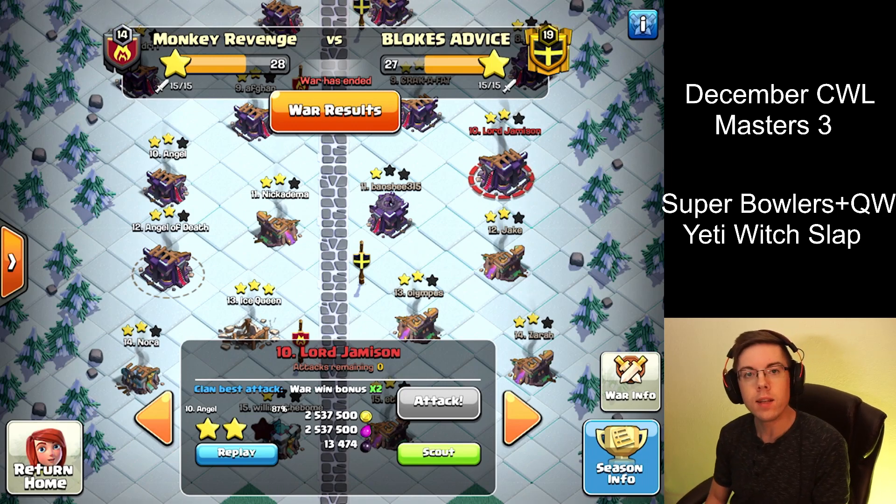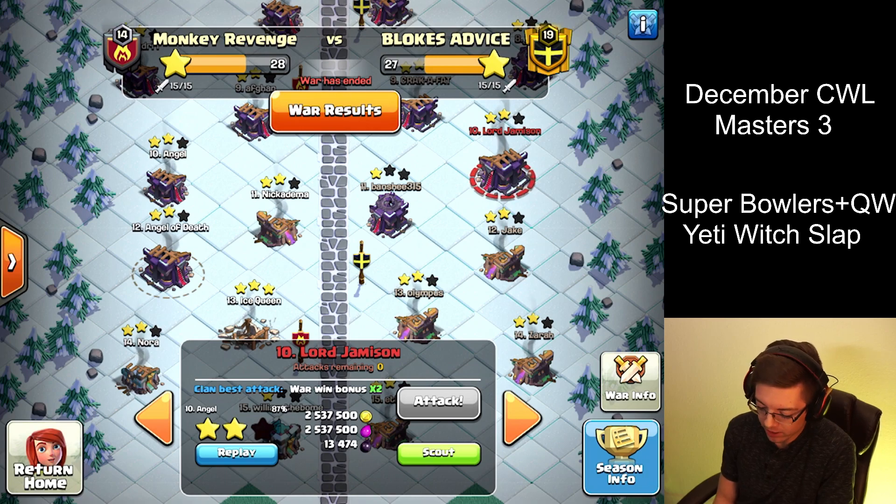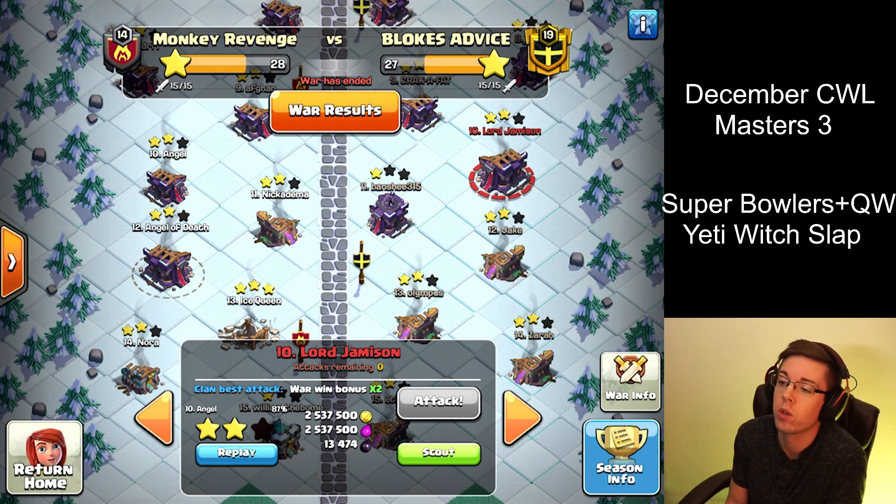What is up everybody? We are back to take a look at Day 7, the finale of the December Clan War Leagues, and to see how we did, how the attacks went, and what kind of bases we saw on our mirrors.